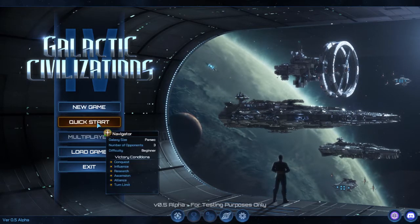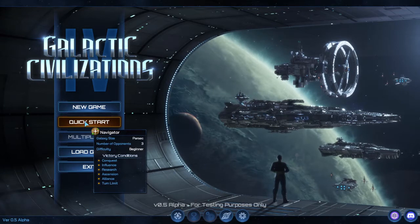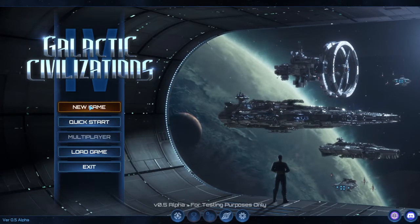You have New Game and you have Quick Start. Quick Start has whatever your last game was that you loaded already set up there, and New Game is the menu to change what's set there.